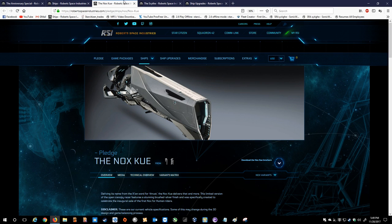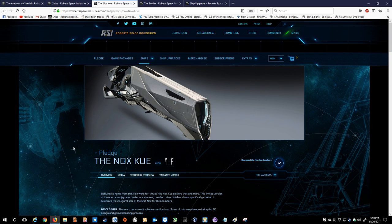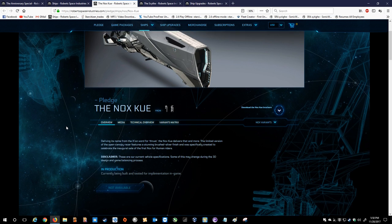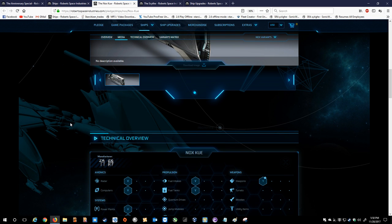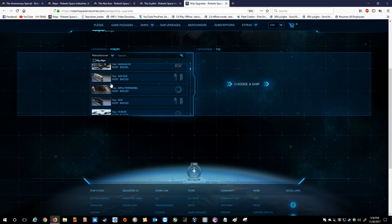Going right from the Nox Black, there's the Nox Kue. If I'm not mistaken, the Nox Kue is the special limited one — it'll probably just be the Black available, but to cover all bases: driving its name from the Xi'an word for thrust, the Nox Kue delivers that and more. This limited version features a stunning brushed silver finish, specifically created to celebrate the inaugural sale of the first Nox for human riders. The only difference between the Kue and the Black is really just the paint — I don't think the Kue has any updated stats or goes any faster. It's just shiny and silver. The Nox Kue is also $40 if it goes on sale.